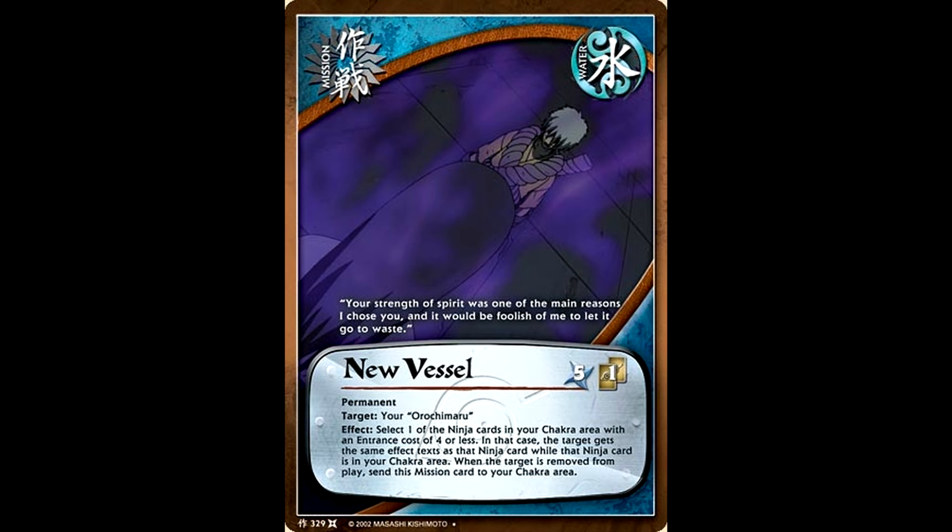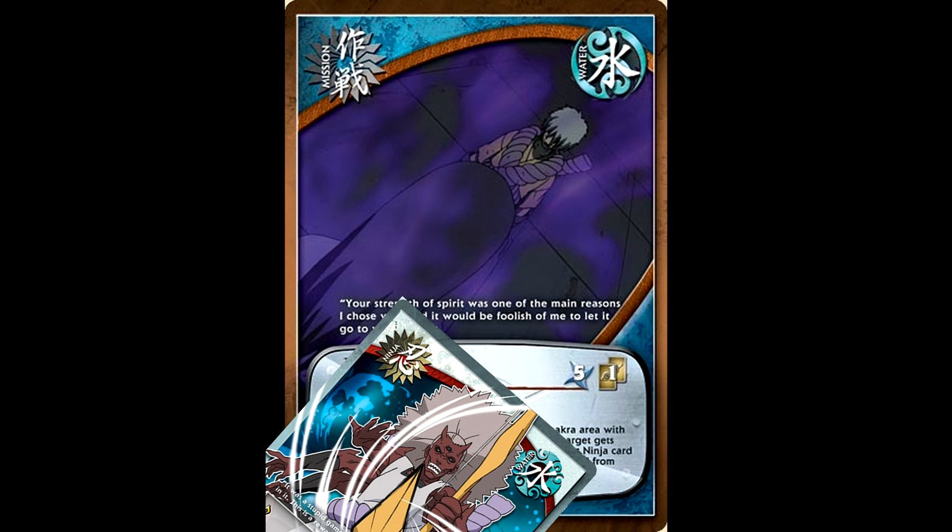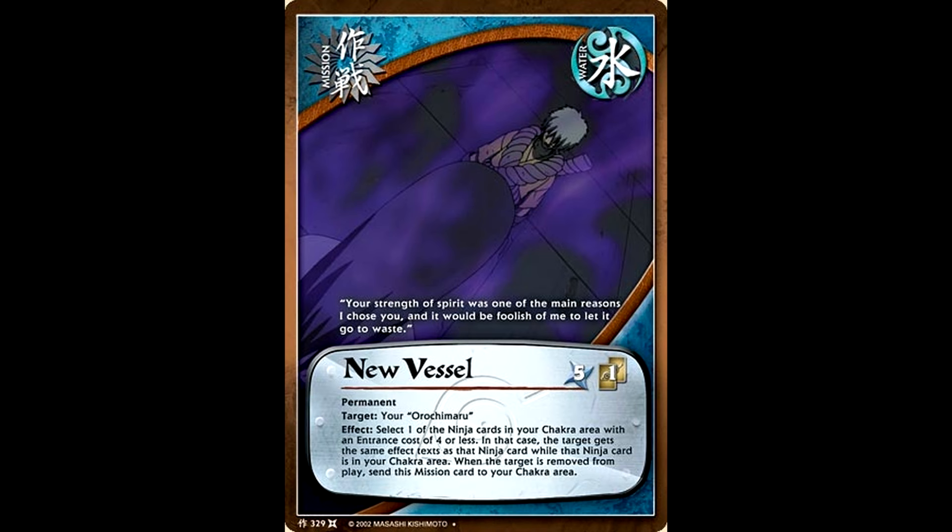One more card I wanted to look at while we're talking about the Ambush characters — Orochimaru in particular — is New Vessel, which let you take the effect text of one of your characters in the chakra area and give it to Orochimaru. The character you choose has to have an entrance cost of four or less. And guess who has an entrance cost of four or less? This was a way that you could get Kidomaru's effect in play twice. What a sick card.